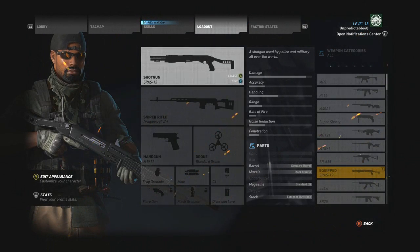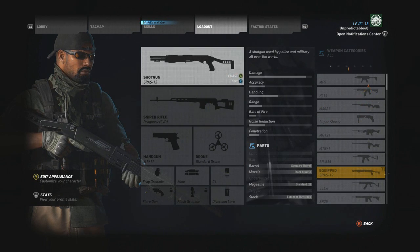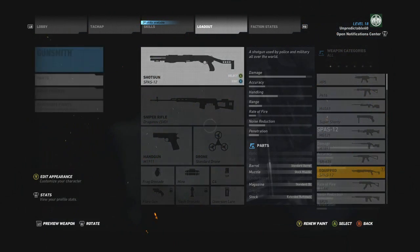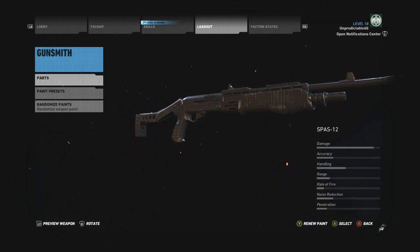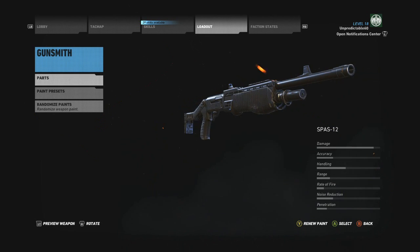When it comes to power, accuracy, and good handling, the Spas-12 was probably one of my favorite shotguns there is on the market. Of course, I understand we're talking about a video game — that being Ghost Recon. Today we'll be looking at the Spas-12 shotgun, which is probably one of my favorite shotguns in this game.